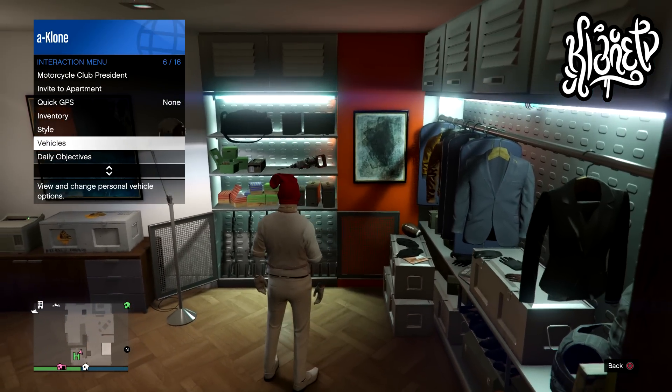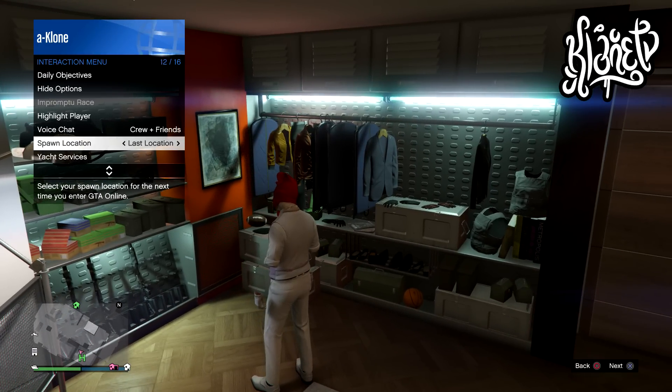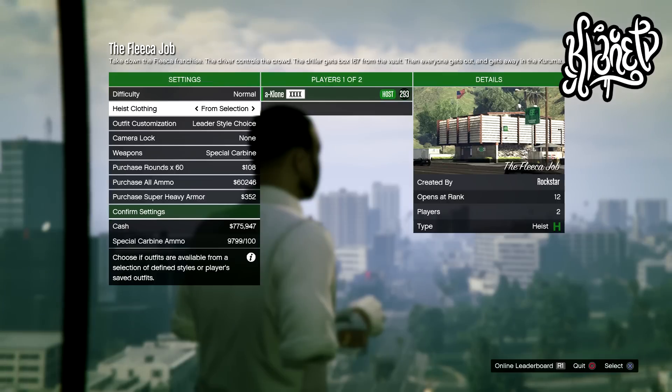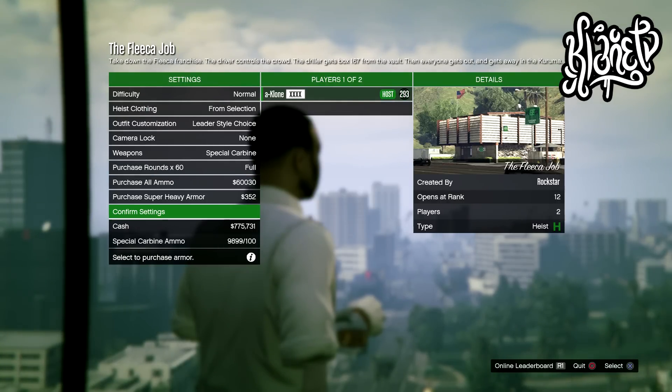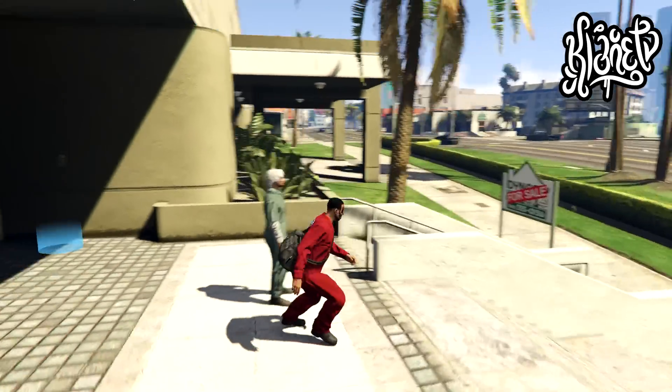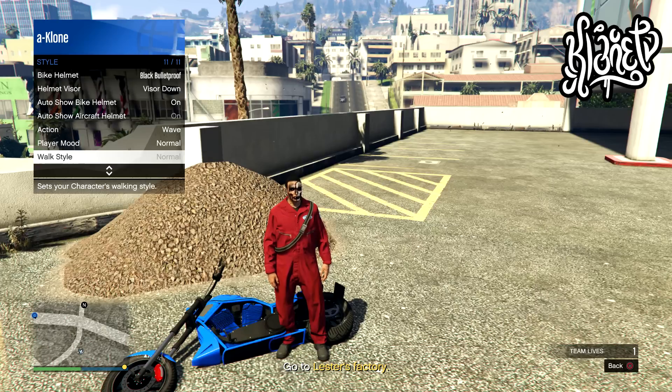Go into your interaction menu and set the spawn location to last location. Once you have that done, you're going to need to start up the heist. On the lobby screen make sure to put outfits from selection, then go ahead and start up the heist and mess around for about a minute.